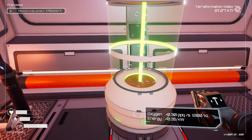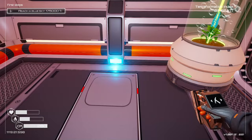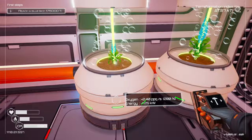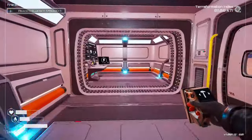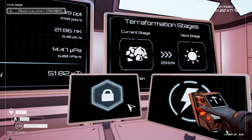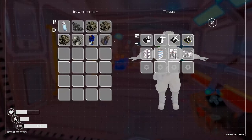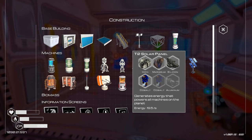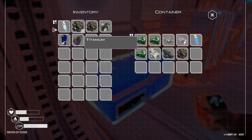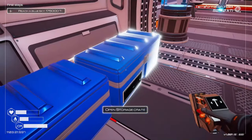Gotta get that oxygen working! I'll reach blue sky at 175,000 — we've got a ways to go on that, so I'm not too worried. We've got 35 kilowatts available. We can make a tier two solar panel with cobalt and aluminum. Let me drop this stuff off first. I've got one oxygen on me — let's grab some food and water.